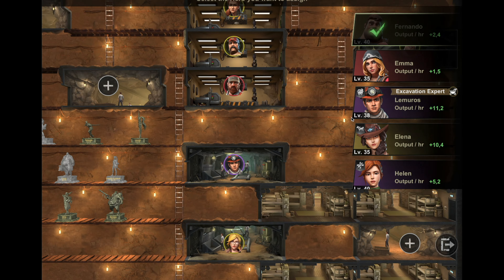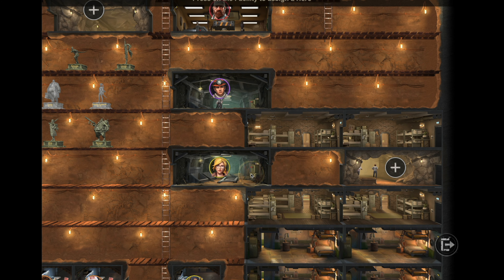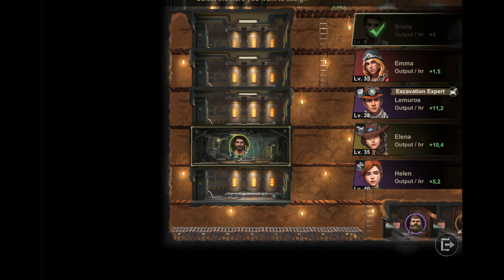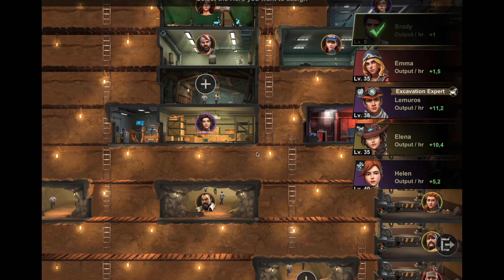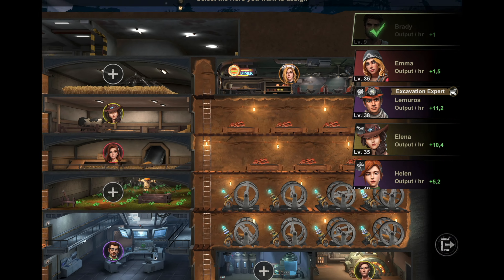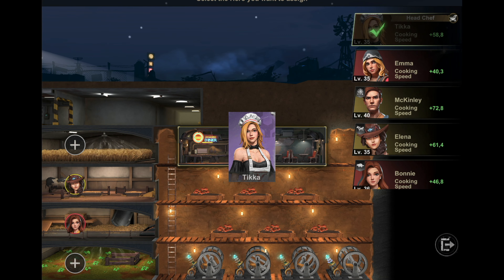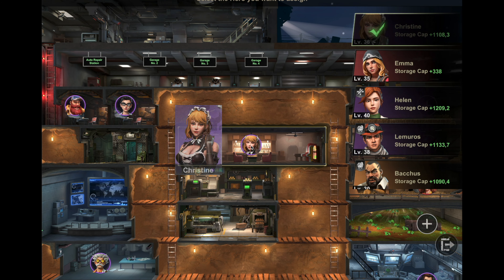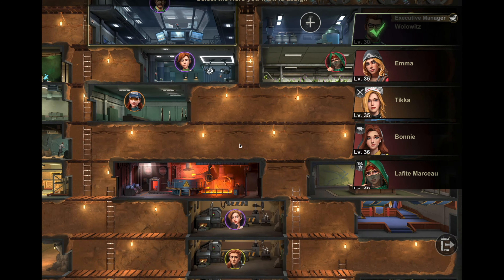For the remaining Solari heroes, I put Fernando, Diana, and Brady all in the iron mint because I ran out of iron while leveling up my training facilities.